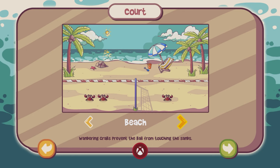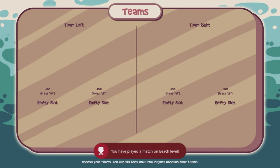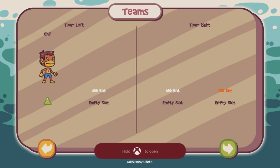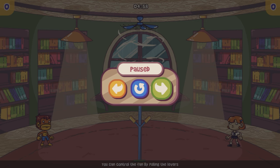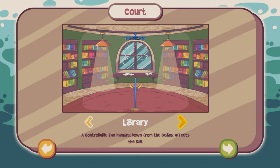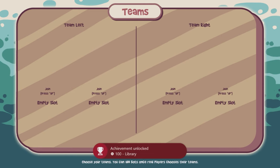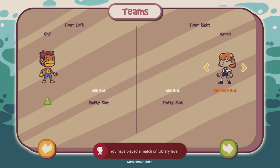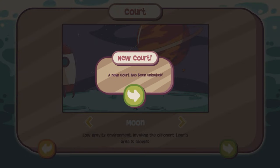Once you've loaded in, just press start and then tab across to the orange back arrow. This will throw you back to the level select. We're then going to select library, load ourselves back in, and just rinse and repeat this process for each level. As soon as you back out or hit the orange back arrow to take you back to the main menu, that'll give you an achievement for each court. Just do this for the remaining seven or eight courts you have left, and you should get the full completion within around two minutes.